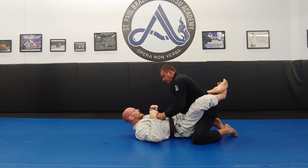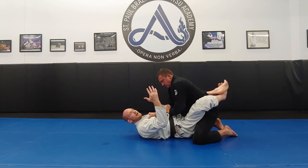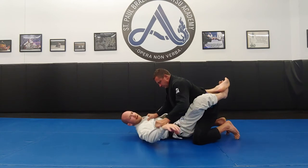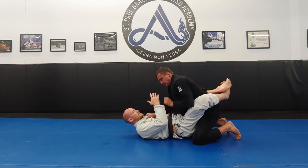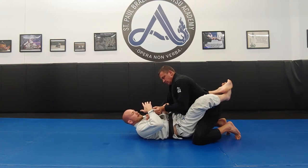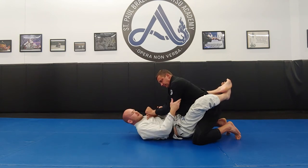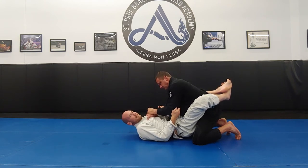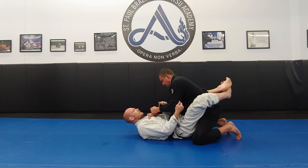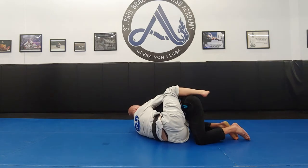Another thing he might do instead of grabbing my pants is grab my cuff — this is even better for him, a great way to stand up, because I can't hook the leg and I can't use that arm. If he does this, I come through underneath his arm, going underneath, and I get a cross cuff grip. My right hand circles underneath, I break the grip and go to the elbow. Cross cuff grip, two-on-one gripping, and now we're ready to start taking his arm across the center as we knee pull. We lock it down with the lat grip, knee shrimp, and find the lapel.